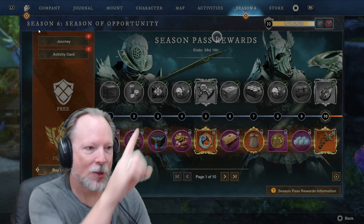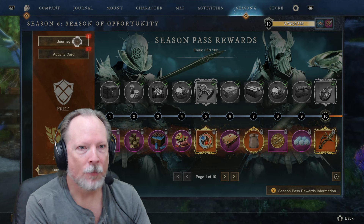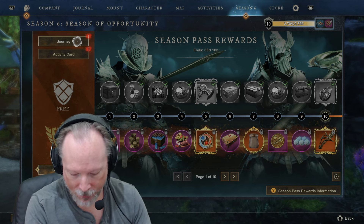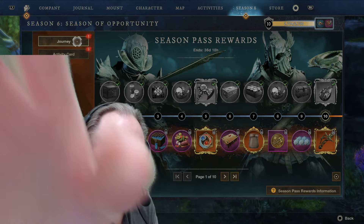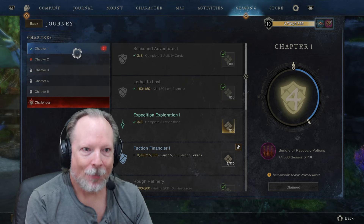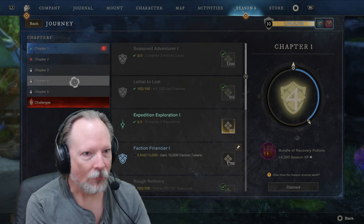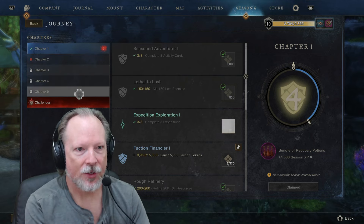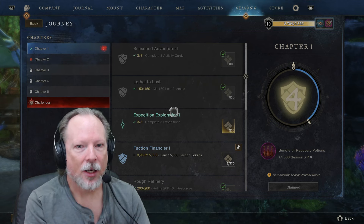So how do you gain XP? That's through the dailies. The first tab at the top is the Journey tab, which is represented by the chapters of the Season Pass. This game has been out on PC for a while and they've already had previous seasons. Currently we are in Season 6, and Season 6 has these challenges associated with it. As you complete challenges, you earn experience points towards your leveling up process. Because the chapters have already happened, you can also be completing things in previous chapters and previous seasons. We're looking at Chapter 1 here.